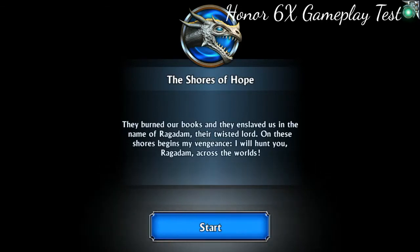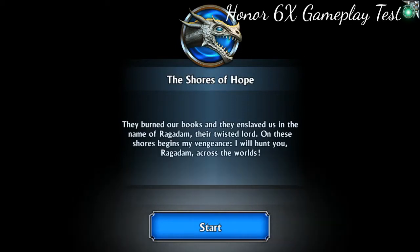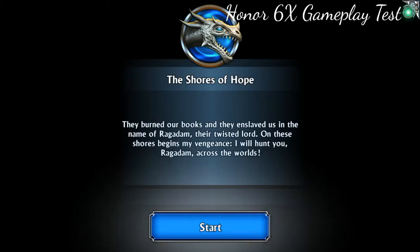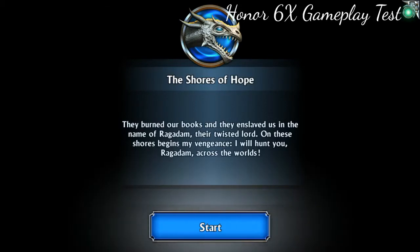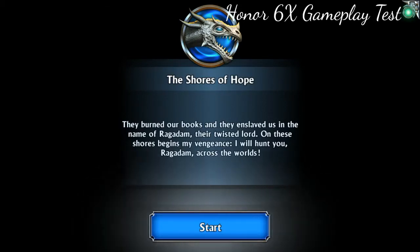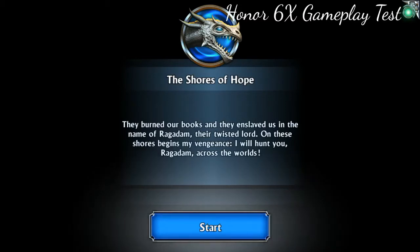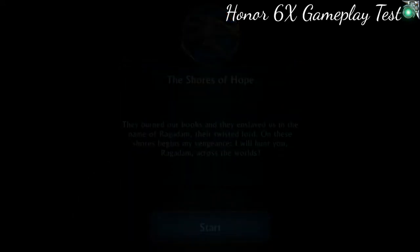So I thought I'd download a newer game — Eternium for Android. It's a graphically intense game, and I thought it might be a good chance to show how the Honor 6X is performing with the EMUI 5.0 recent update, as well as running on Nougat for the first time, which just rolled out this week for the Honor 6X.